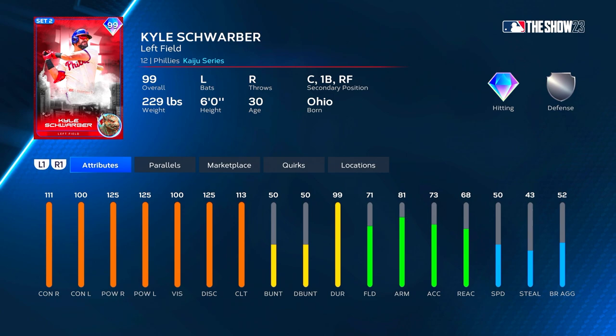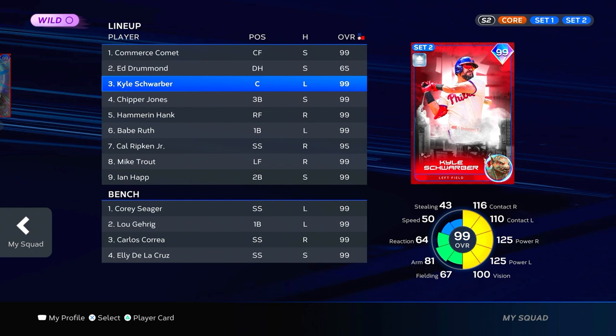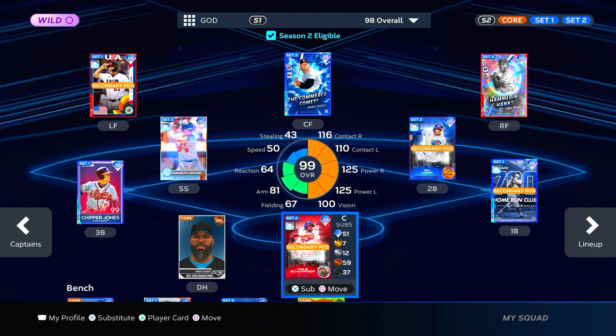Schwarber also has 99 durability so he fits the Cal Ripken boost. With the boost it's plus five contact versus right — so 116 off the bat — and his contact versus lefties goes up to 110 from 100, which is huge. His clutch also gets plus ten, starting at 123 instead of 113, which is very significant because at P2 he already gets 125 clutch. This guy is absolutely insane with the durability boost.